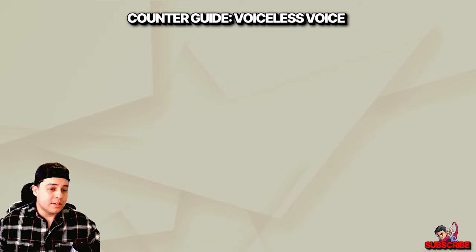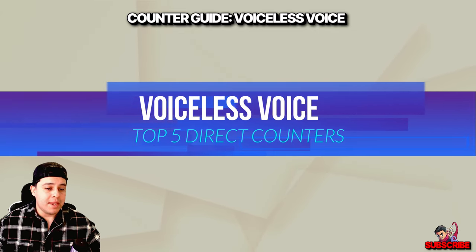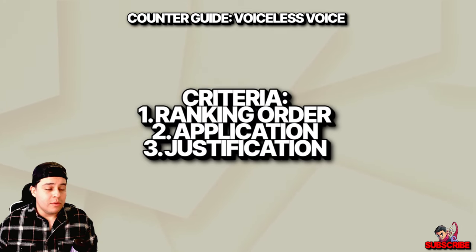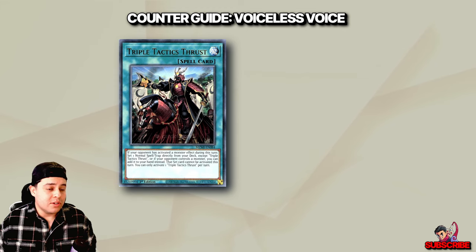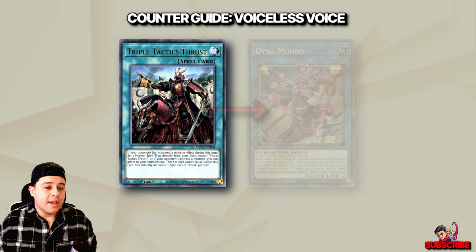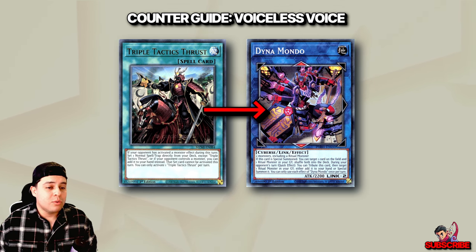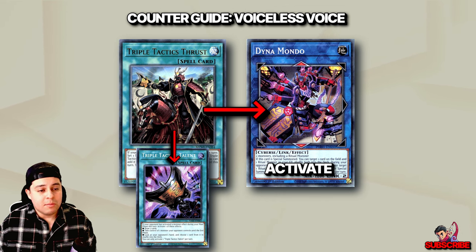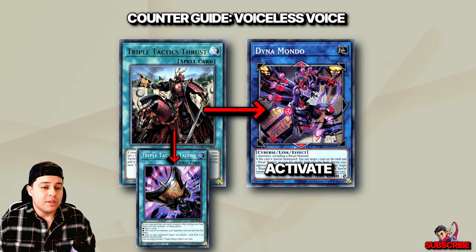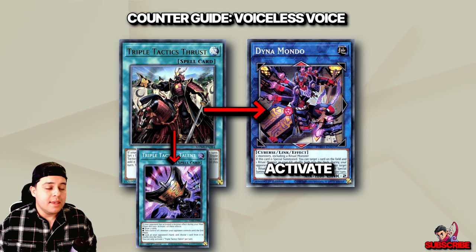When considering additional counters to the Voiceless deck beyond Ash and Infinite Impermanence, here are five effective counters ranked by gameplay experience. At number five, we have Triple Tactics Thrust. Thrust offers strategic flexibility, as it can be activated under more diverse conditions than Triple Tactics Talents — you don't have to rely solely on effects activated during the main phase. Against the Voiceless Voice deck, Dino Mondo's activation creates an opportunity for Thrust to search a crucial spell or trap, allowing you to draw cards, disrupt the opponent's hand, or even steal an opponent's monster.